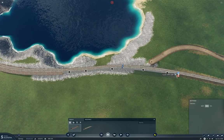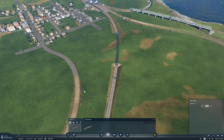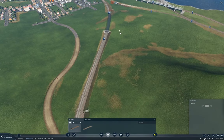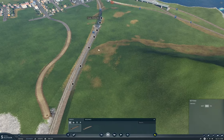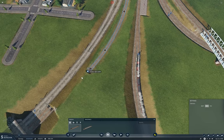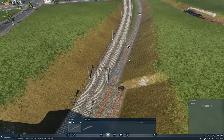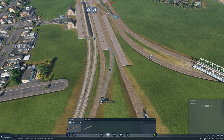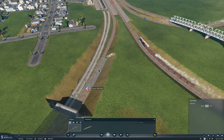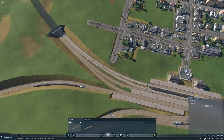You come around there and you come around there. Now this needs to come around here - come up to here, and come up to here. Good. Now this will need to connect down to here - that's not terrible. And this one will need to come around here, to about here, good. Right, so that connects it.